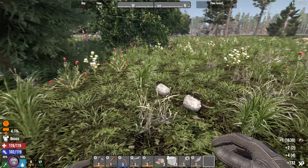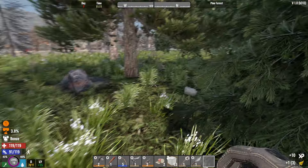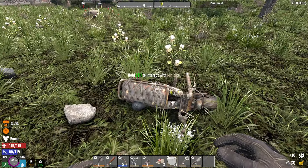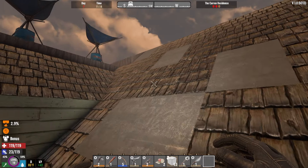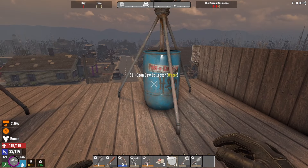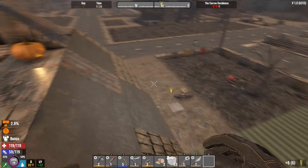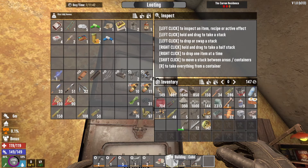Might as well grab some chrysanthemums while we're out here. Okay here goes another one — that should do us. I don't have time for you right now, I am pooping on myself. I forgot to show you guys that I stuck the dew collectors up here. We'll grab these and then we will make some tea. Oh I'm so mad at myself because we need bow parts to make that better bow. I totally forgot about that — Trader Bob had some. So we might go see if Trader Jen has some.